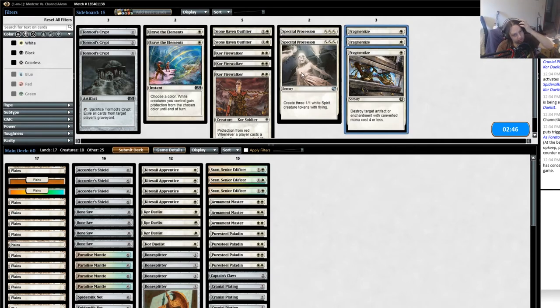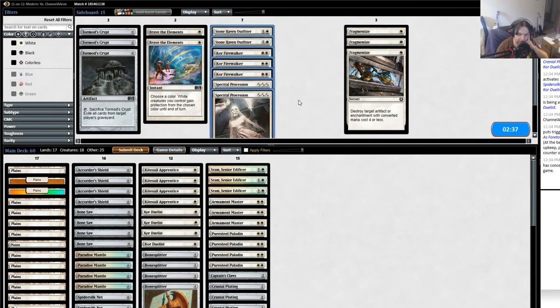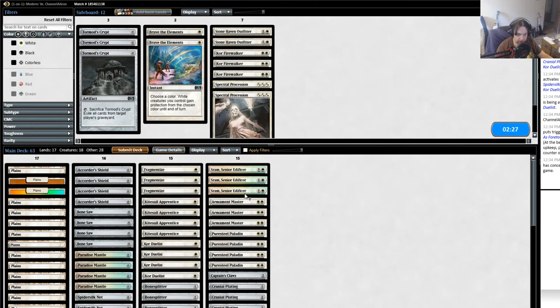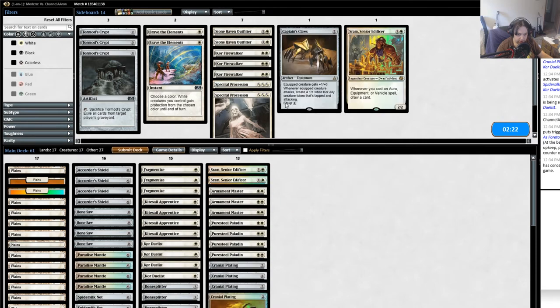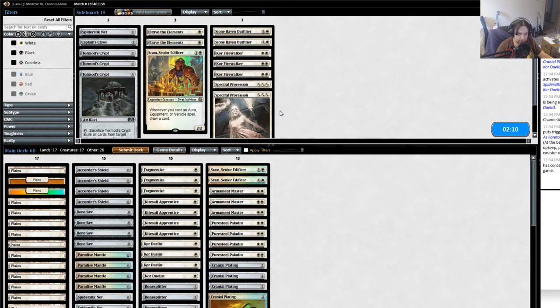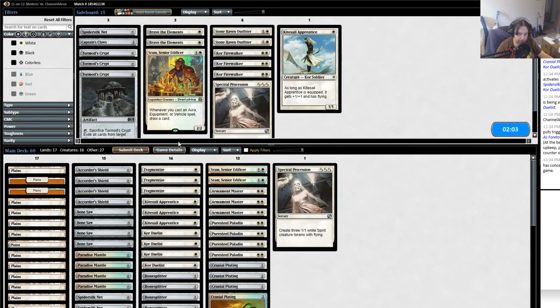I could use Fragmentize to get rid of it - that might be worth it. He had some removal but not a lot. I still managed to combo off pretty well in terms of getting my combo pieces out; I just drew almost none of my zero-cost enchantments, which was a little disappointing. If I bring in the Fragmentize, what do I go down? Let's go down one Sram. I don't think the Captain's Clause is worth it - maybe a Spider Silk Net or an Accord Shield. I'm gonna go down one Kitesail Apprentice for a Spectral Possession.